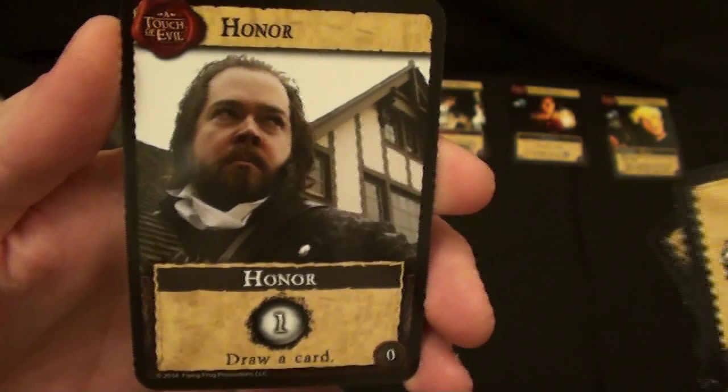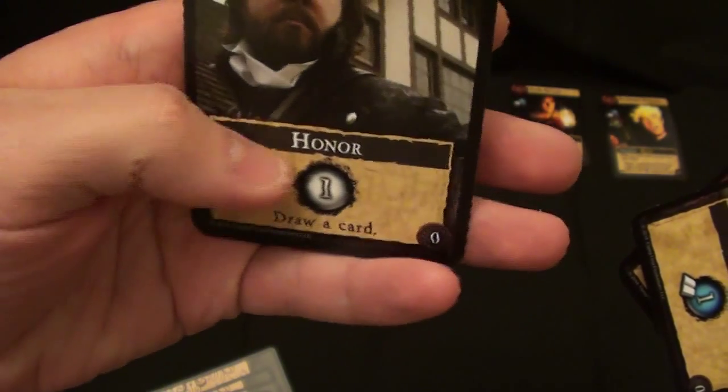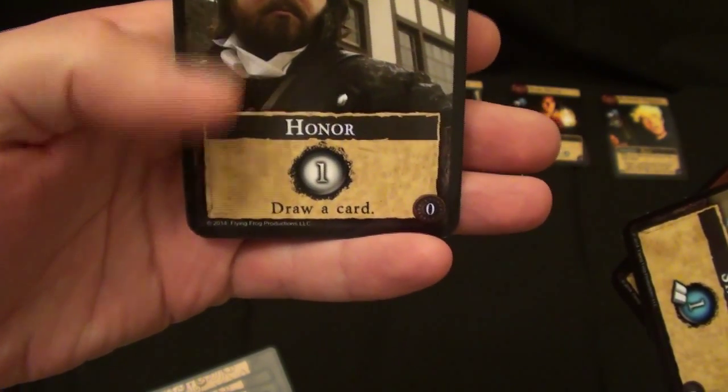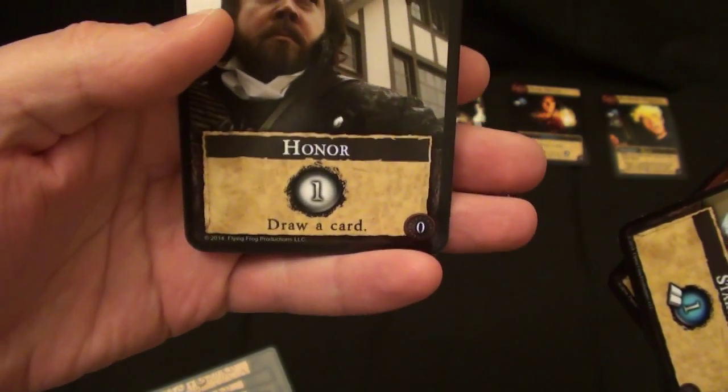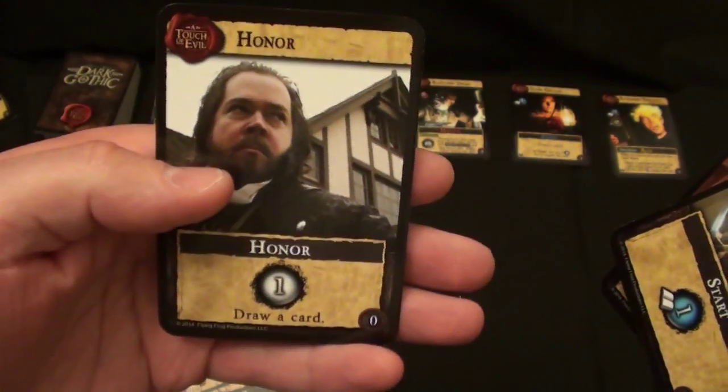He also has 1 honor, which is not true for every character. Honor is a pretty powerful card — it's a white 1, which you can use as a wild card when played. It also lets you draw a card, so he's going to have card draw abilities at the very beginning of the game. So honor is pretty important.